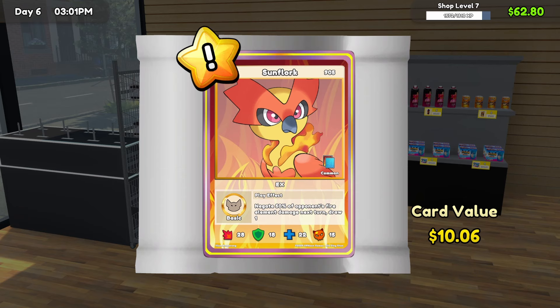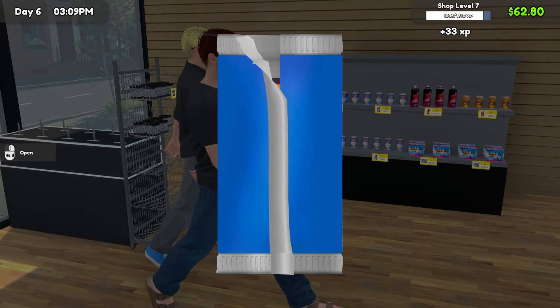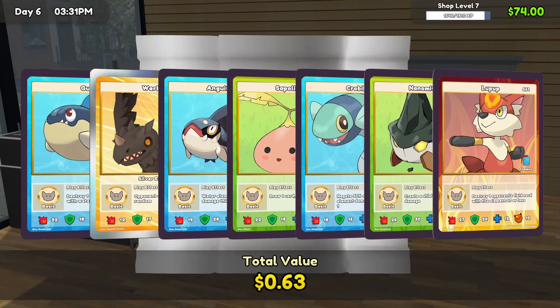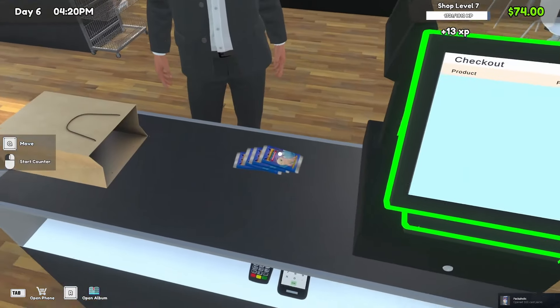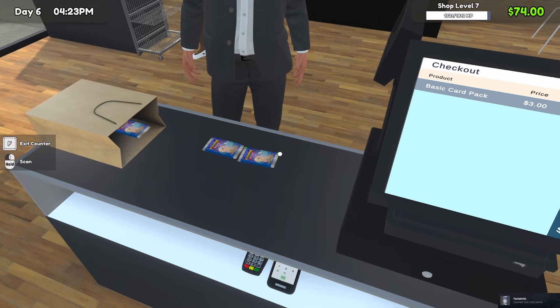Starting off with an EX — $10.06 Sunflork, cool. Not bad to start. And that one was a complete bust — not even a dollar. Hello. Hey, we got another achievement: open 100 card packs. Nice.